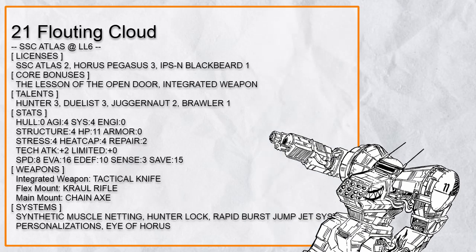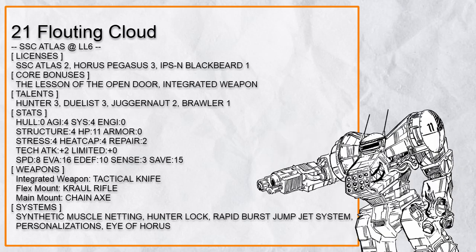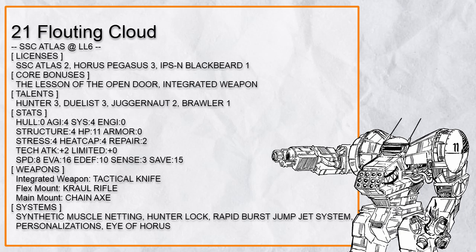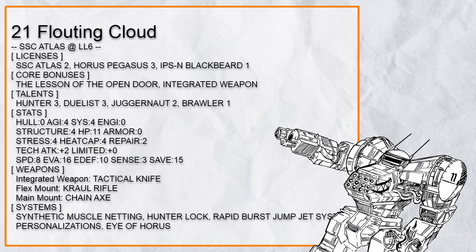Twenty-first in the list is 'Floating Cloud,' an all-seeing Grapple Atlas. Lesson of the Open Door is very helpful for this grapple build, as tripping people with Dualist involves save rolls. Integrated Knife with Hunter and Jump Jet allow distance to be closed rapidly, Hunter Lock provides plenty of free damage, and Eye of Horus — while very limited due to Atlas's short sensor range — still allows Atlas to negate hidden and invisible enemies. Of course, a grapple build won't be complete without Synthetic Muscle Netting, and Juggernaut makes Ram very powerful too.